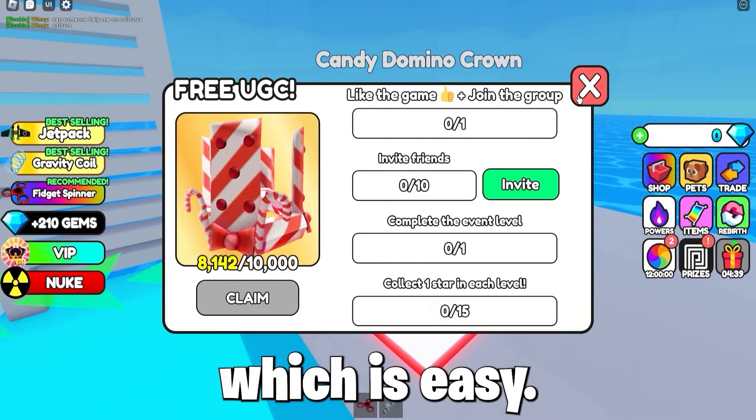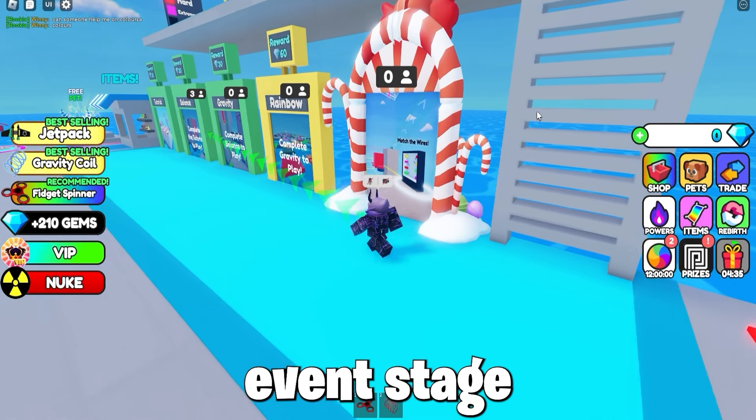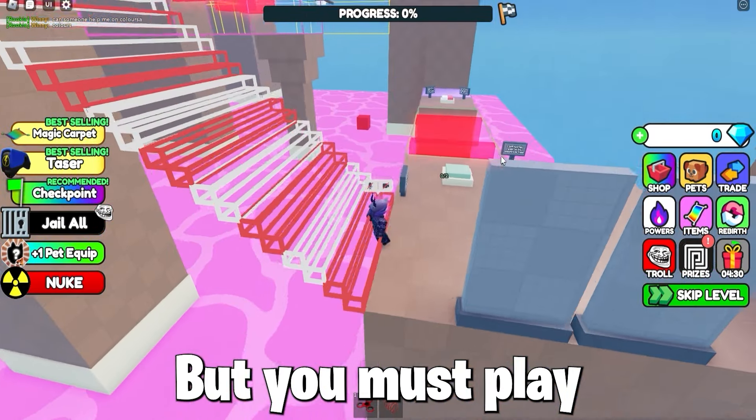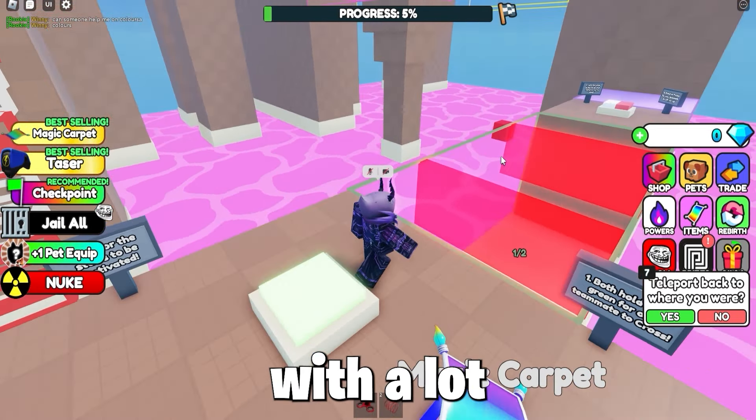Like the game, which is easy, then invite 10 friends, which won't take long. Then play the event stage and get a star in each stage, which won't take long as the obbies are quite short. But you must play with a teammate, so find one in game to get this item fast, with a lot of stock.